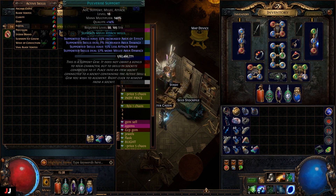Berserking enchant I sold for 19 exalts. The Long Con card I sold for 71c. Tectonic Slam helmet enchant I sold for about two or three exalts — I had it originally listed for five. Cleave AoE and Cleave Attack Speed I put up for one exalt but I dropped it to half an exalt; not a lot of people play Cleave.